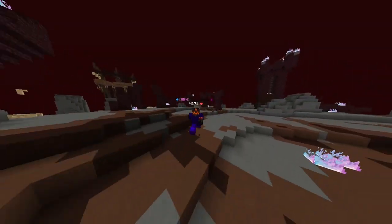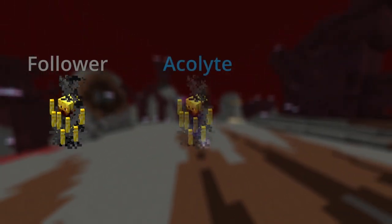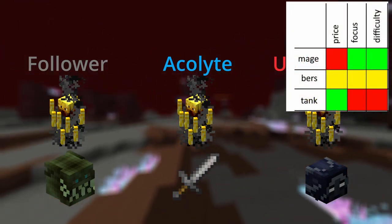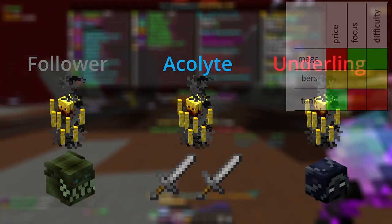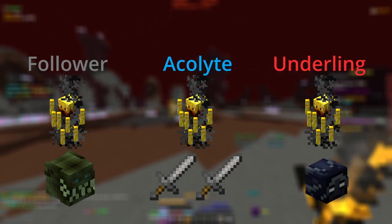You might be asking, how do you kill a minion? First of all, there are 3 different types of minion: the Ashfang follower, acolyte, and underling, which all require a different class to kill. In an optimal party, you'd have 1 tank, 2 bards, and 1 mage. Parties can have more players if needed, but 4 is the best.